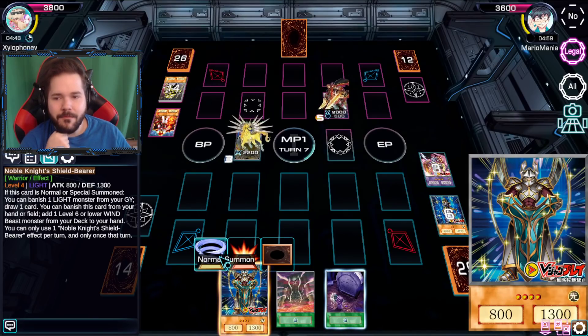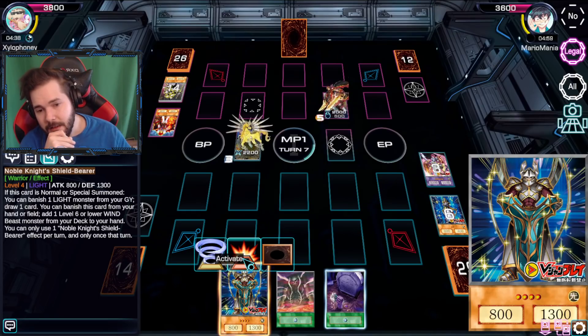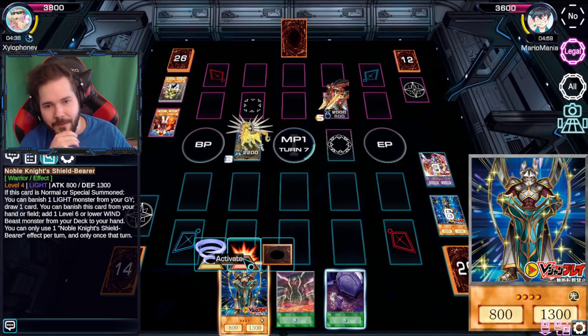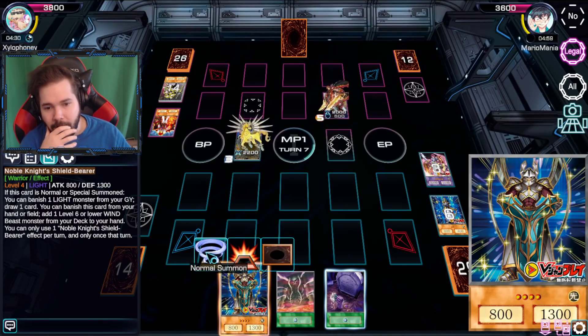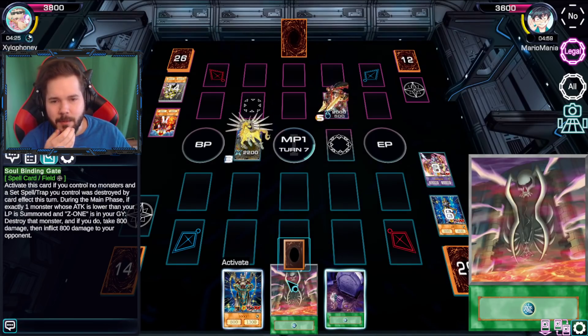This I can normal summon, banish that and draw one card. Maybe - or I could activate it and get one beast monster to my hand which could be the right guy. But then I'd have nothing else to play off of - which I don't think would save me but I know it's a playable move. Or I could just draw at random and hope to get the Soulbinding Gate play - although I don't even think that saves me now because then you can still attack and I just stop your summons effectively.